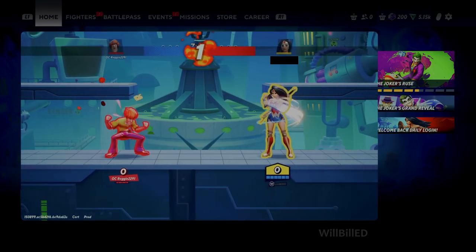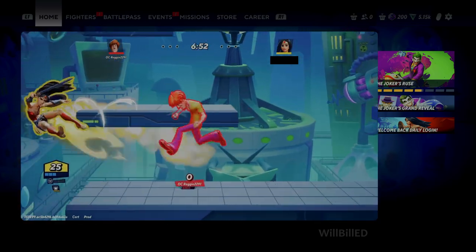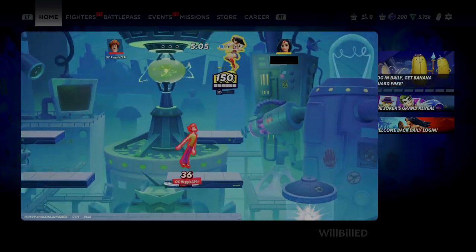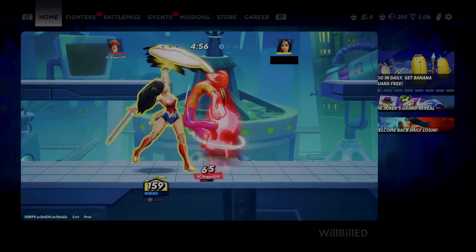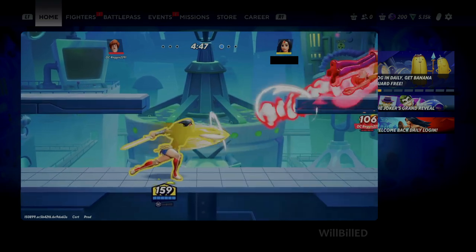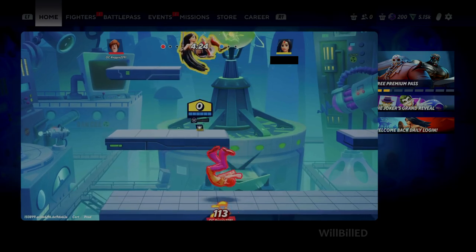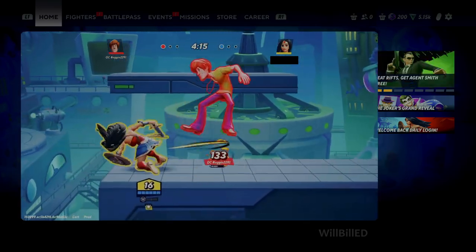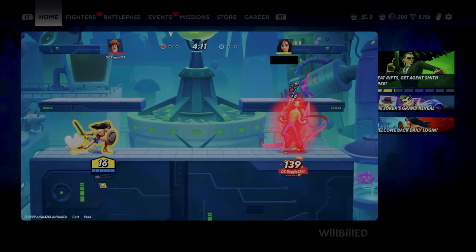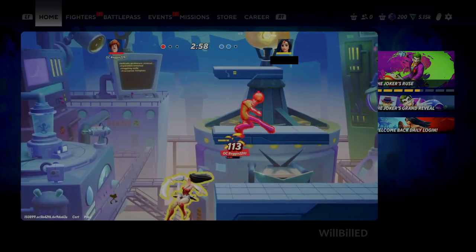So here was a Shaggy matchup — I wasn't really even too sure about even playing this round. But he was pretty good, and I did win, so oh well. My problem is that the character is way too fast, but whatever — I just have to learn to adapt, I guess. I think the only thing that really interests me in this game were the character reveal trailers. Some of the choices they picked are pretty interesting, I guess.